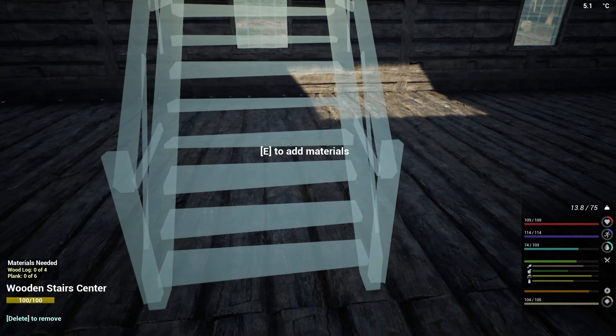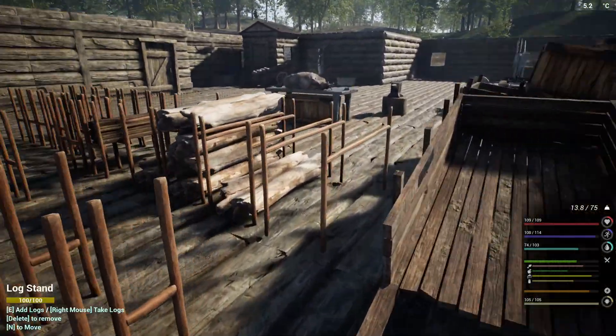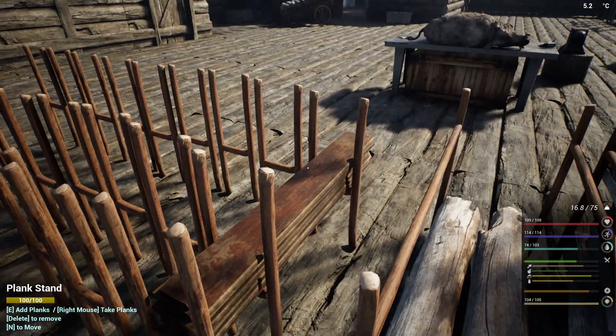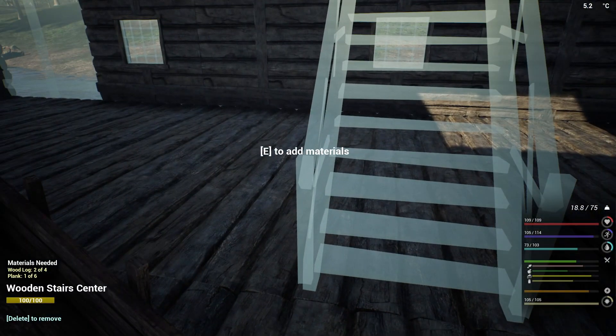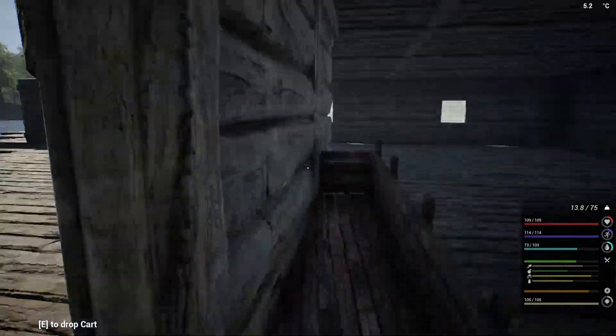You need four logs and six planks. Two — four and six planks. Six, perfect. There we go. We've got stairs.